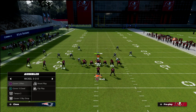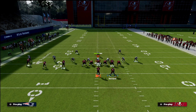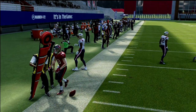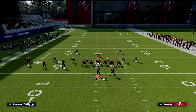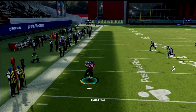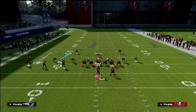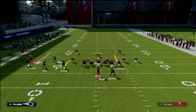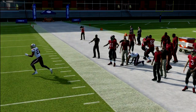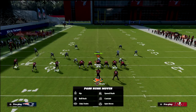Now let's show this coverage beater against cover two or Tampa Two. The cool part is you beat it essentially the same way. Against cover two, the seam could potentially be there, but if not, be patient and take the flat — it opens up everything. If they play soft on the flat, take it and throw it up. In a traditional cover two, they run underneath coverage to stop horizontal passing, which leaves the deep dig over the middle wide open. If they have a 30-yard cloud, the flat on the left side will be open.